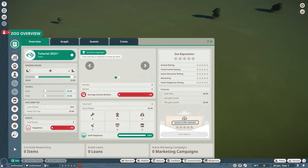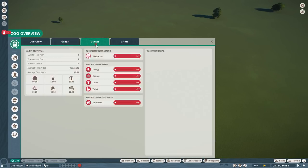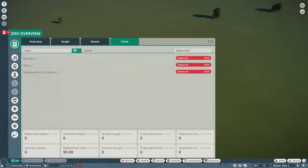Then you've got your zoo menu on the left hand side, which opens a big menu. On the left you've got all your toggles for different areas of your zoo. In the overview you can set the time of day, ticket price, see your latest inspection reports, reputation, most valuable animal, and more. You can show this as a graph, check your guest stats — which become very important in franchise mode — and also check crime ratings.